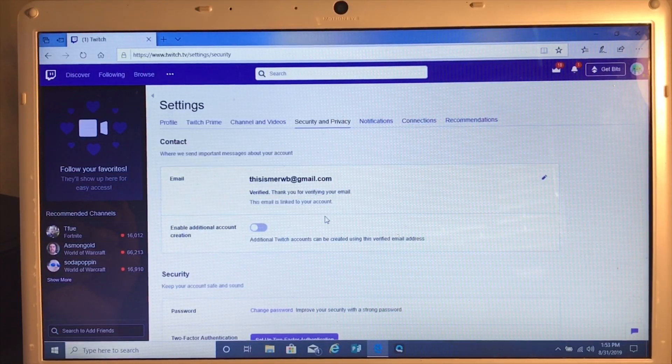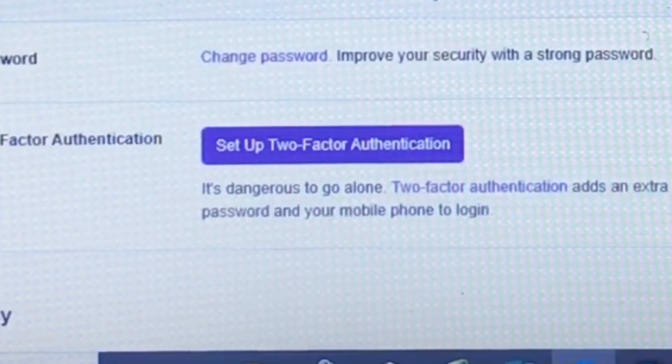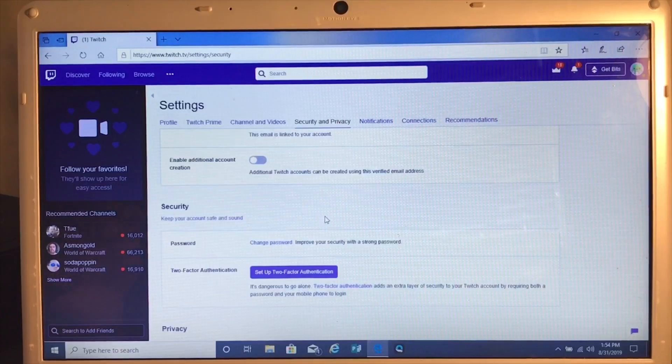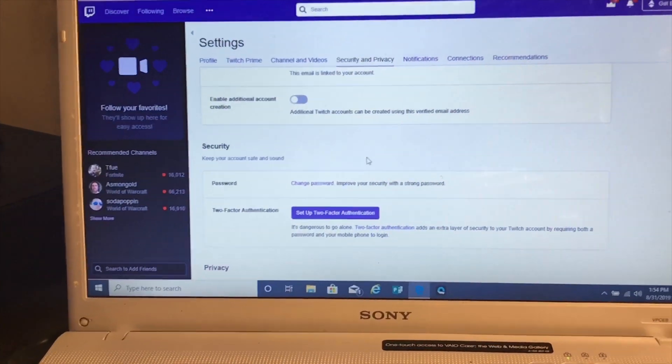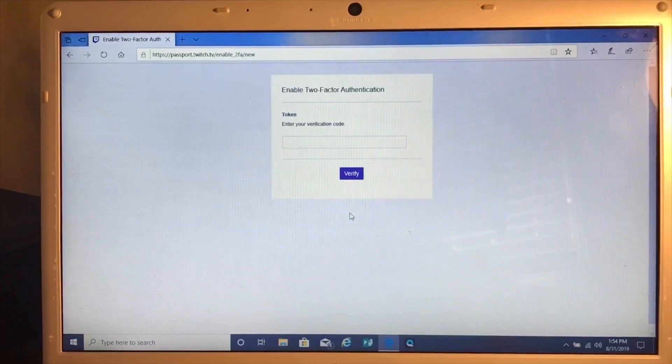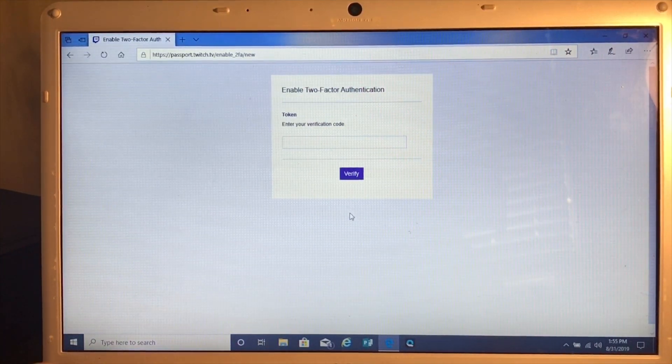Then you will see a purple banner that says 'Set up Two-Factor Authentication.' This is what you will want to click on, because this is what is preventing you from streaming your games. You need to have this enabled. Once you click on it with the left mouse button, you enter your phone number, and then it will tell you to enter a verification code that it texts you, and you put that number into that field.